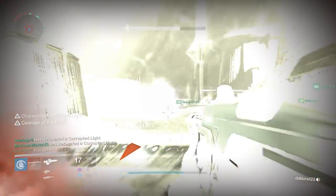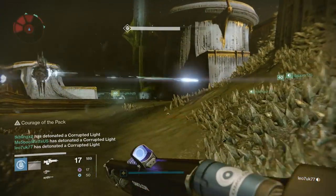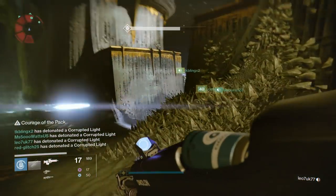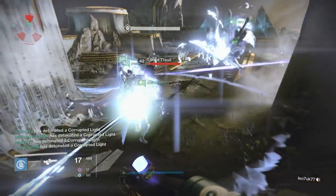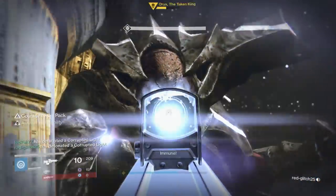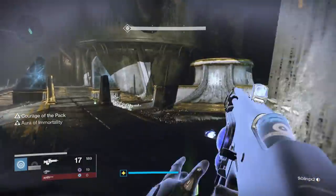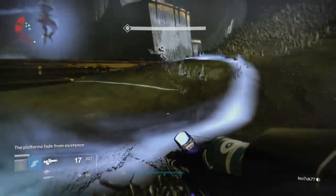Once the four platformers have reached their bomb, stand in it until it says your name has corrupted light — it will say your name, which confirms you have detonated your bomb. Don't leave until you see your name. Once you do, head back to the middle into the Aura of Immunity with your DPS and runner and start shooting Oryx again. Do as much damage as you possibly can — Touch of Malice and your raid weapons are great here. Switch between all your weapons and keep doing damage.